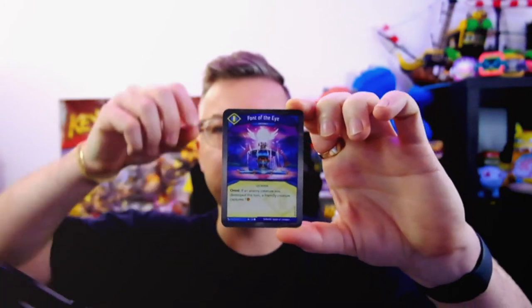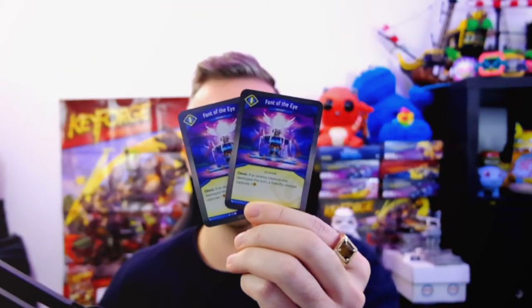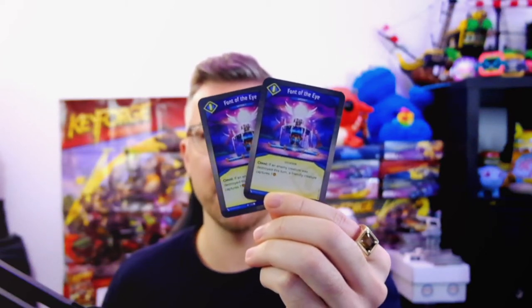For those of you who are not familiar with this card, there's actually something special with this Font of the Eye. There are two of them in the deck that gave me the inspiration for this card of the week. Font of the Eye is an Omni ability that says: if an enemy creature was destroyed this turn, a friendly creature captures one.